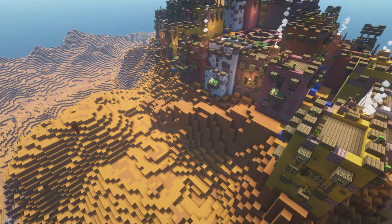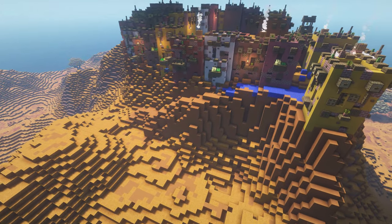A narrow path runs up the eastern part of the hill — this is also the only way to get to the village from below.